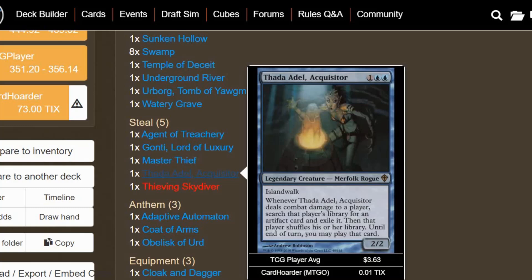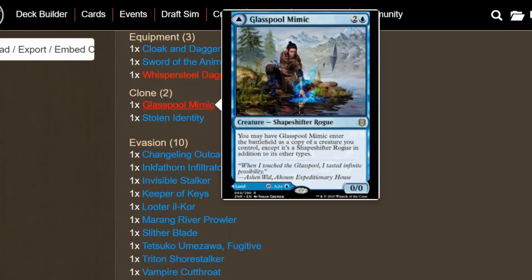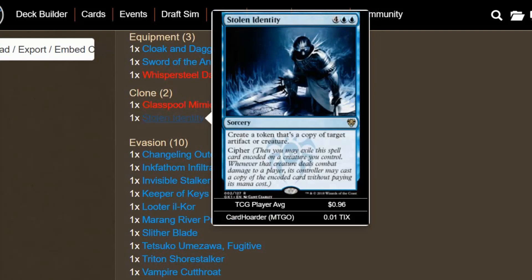I love all these abilities where you can search an opponent's deck and mess with their combos — this used to be fun with Paradox Engine and you can still do it with Aetherflux Reservoir. Thieving Skydiver lets you steal artifacts with its kicker cost, and is also technically a Rogue with flying, so it fits pretty well. We have a couple of clone cards. Glasspool Mimic can enter the battlefield as a copy of a creature we control, except it's a Shapeshifter Rogue in addition to its other types, and can also flip into a land if you need it. Stolen Identity has Cipher — we create a token that's a copy of target artifact or creature, and with Cipher on a creature, every time it deals combat damage we get another copy of Stolen Identity to keep copying artifacts or creatures.